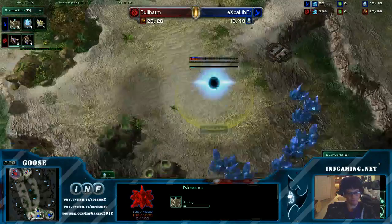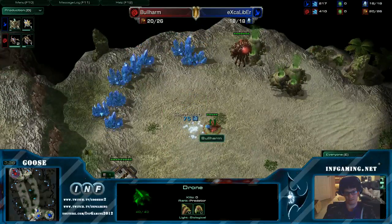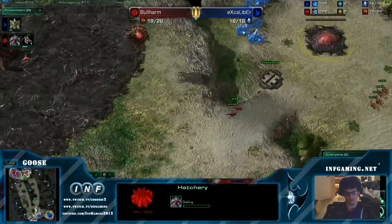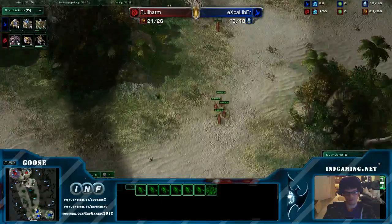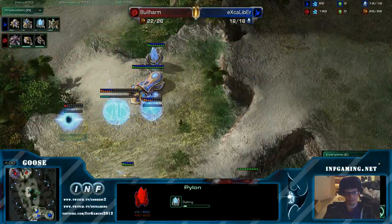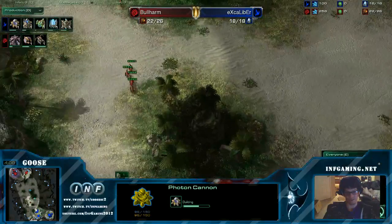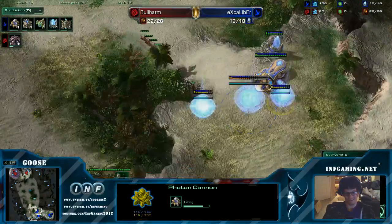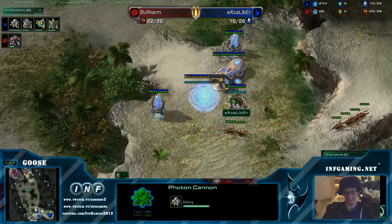Looks like we've got Forge first. Cute little pylon block. Normally players will let that pylon finish, go up to 20 out of 18 supply, just get their economy going a little faster. Instead, I think to save some money. However, it might put him behind in the long run because of the amount of time. This counter-attack is gonna slip in — he doesn't have a probe on hole position. The cannon's gonna get a shot off, maybe two. Kill one Ling.